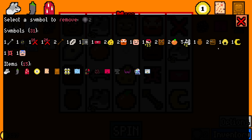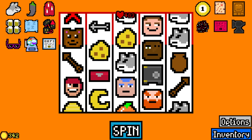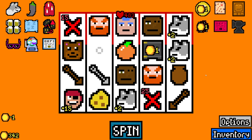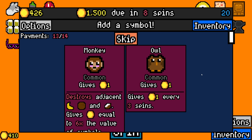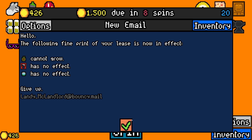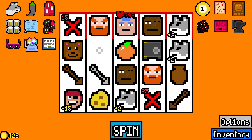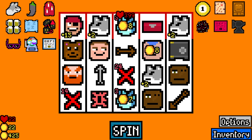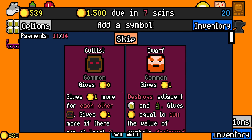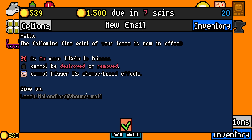Don't need any of that. Cheese can't grow, Guillotine has no effect, and Lucky Capsule has no effect. Sad, but we're also so late in the game. Who did you kill? Spirits are showing up and I don't know who they're from. I'll take another dwarf — Bartender can't trigger his chance-based effects. I literally just bought another dwarf. And they keep killing my bears — stop it.